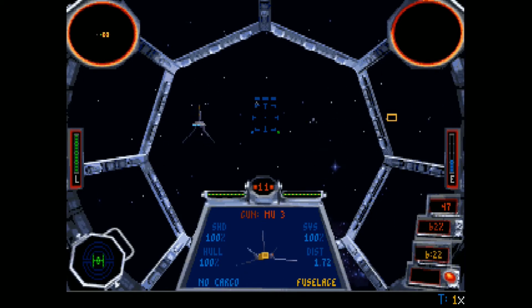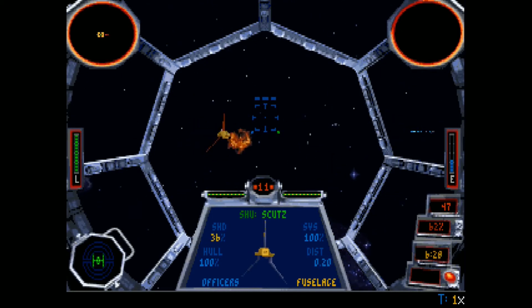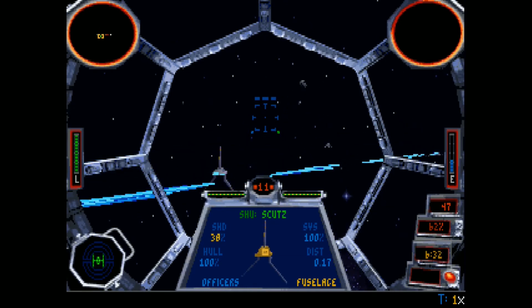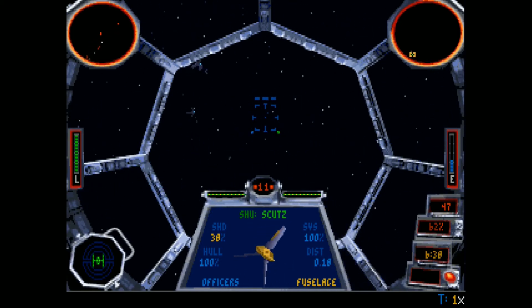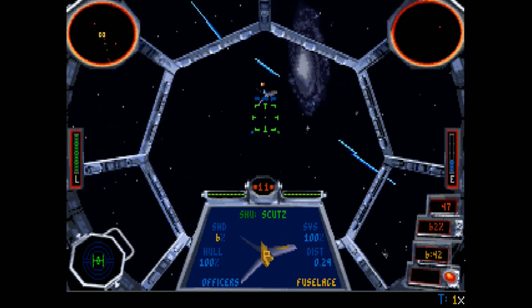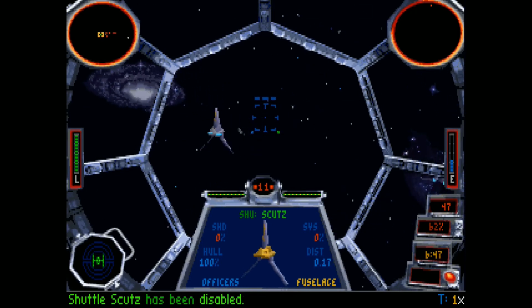Those gunboats are right there. If I had started weakening its shields before those gunboats came in, those missiles would have destroyed it. You guys didn't land a single hit with all that fire? Alpha-1, target disabled. Nice — gotcha.